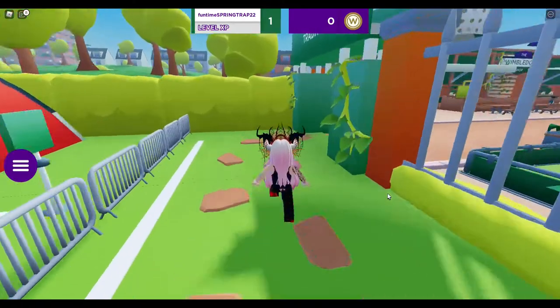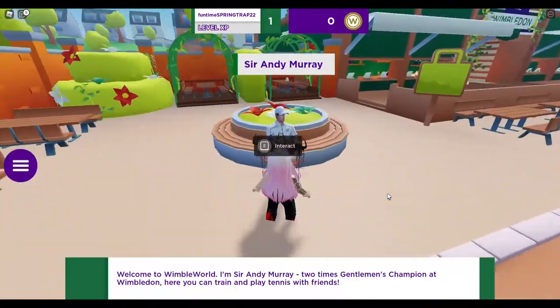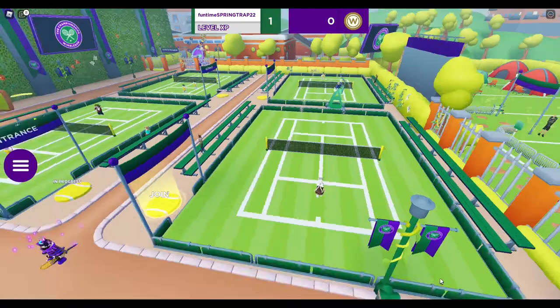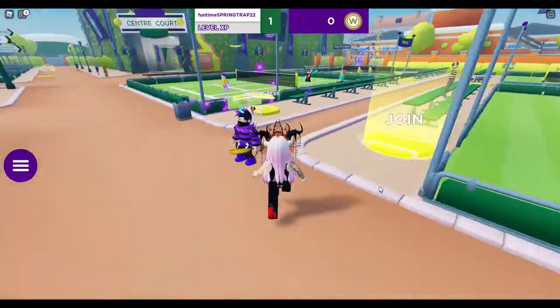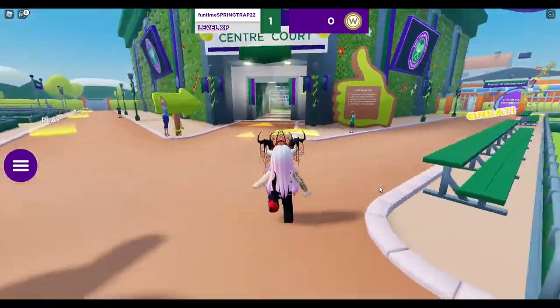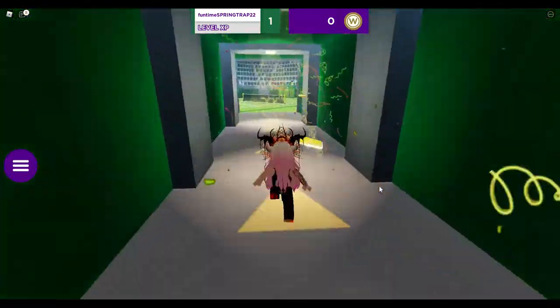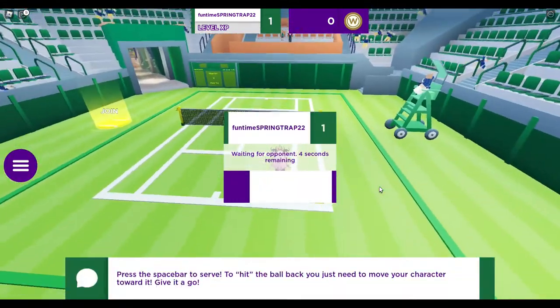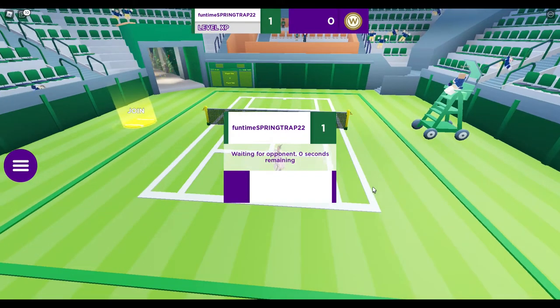You can play against a guy called L and you will get coins and level up. However, if you play against other players you get more coins and level up quicker, so you get more XP. It's well worth doing a bit with L so you know what you're doing, and then go and play with other players in game to get more coins.